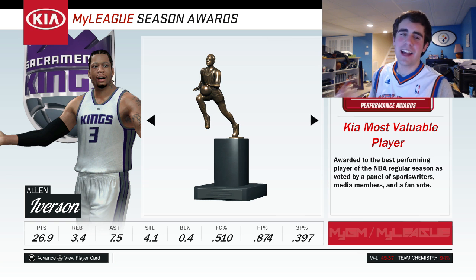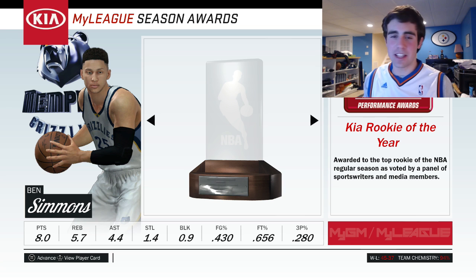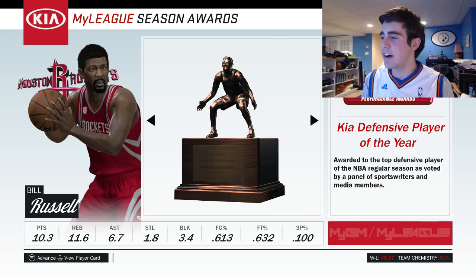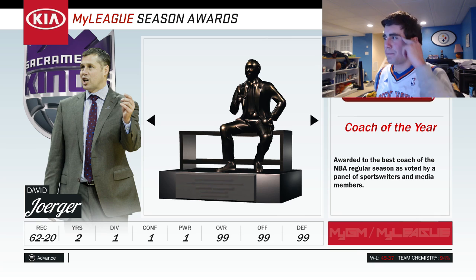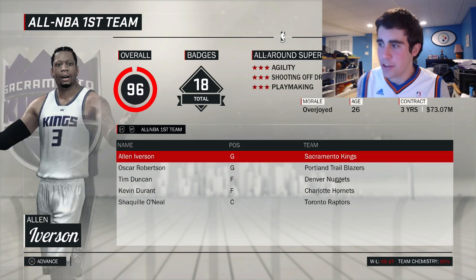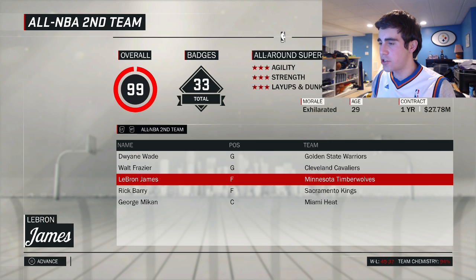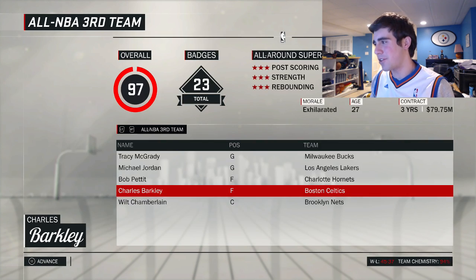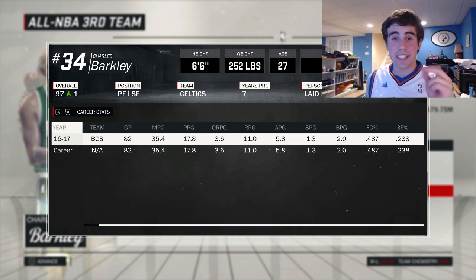End of season number one: Allen Iverson wins MVP for the Kings, averaging 27 points and 7.5 assists. Ben Simmons gets Rookie of the Year in Memphis. Paul Millsap gets Sixth Man of the Year. Bill Russell wins Defensive Player of the Year with 10, 11, and 3.5 blocks. Most Improved goes to Jared Sullinger, and Dave Joerger of the Kings wins Coach of the Year. No Celtics on any awards.